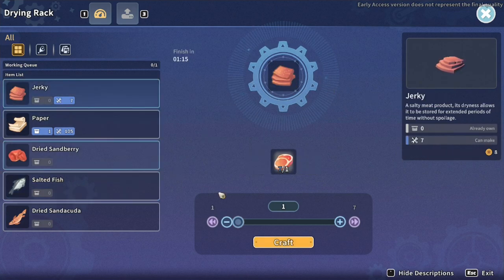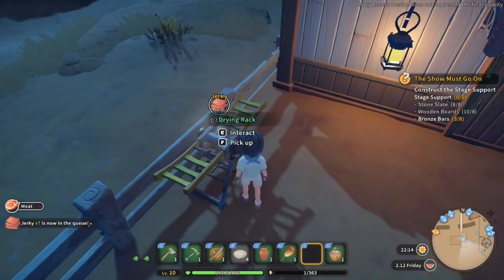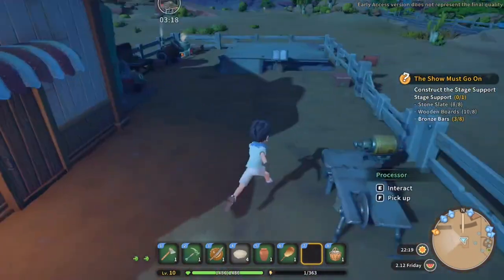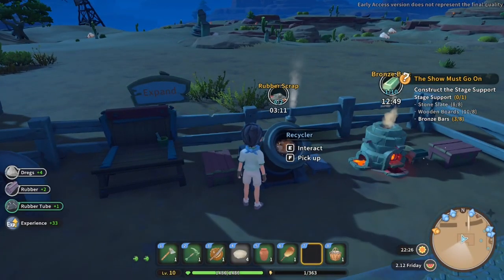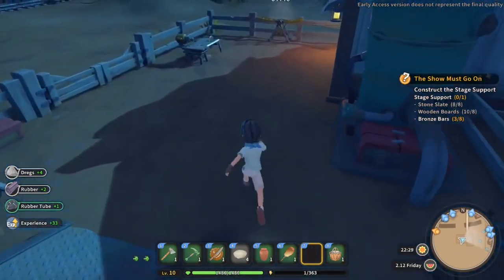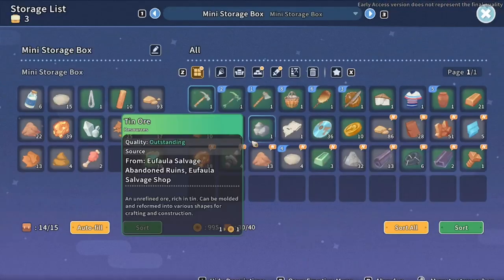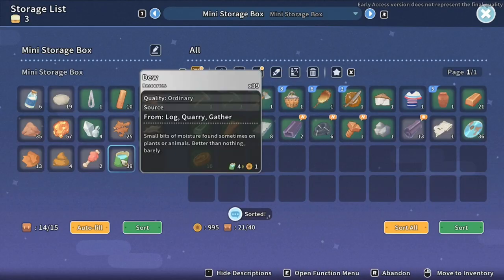It doesn't need power to dry — it just dries on its own, which is good. That should be cooking along nicely. I guess we'll just go to bed then. Let's chuck a load of stuff in storage — losing my voice again.